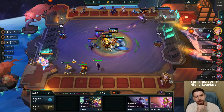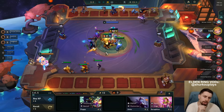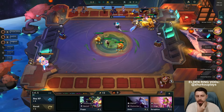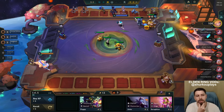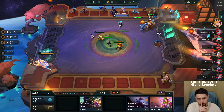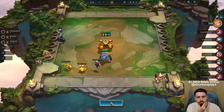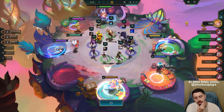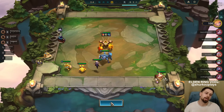The hero augments are only at 2-1. The carry augments for one-cost champions are only at stage 2-1, so I cannot get the carry augments for Blitzcrank. You can get the two-cost carry augments at stage 3-2, which give you a two-star of that two-cost unit. But we don't want that - we just want to go fast nine. We have an Ionic Spark so we want AP items.